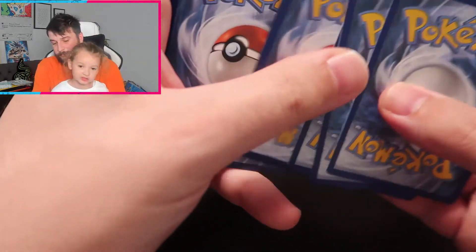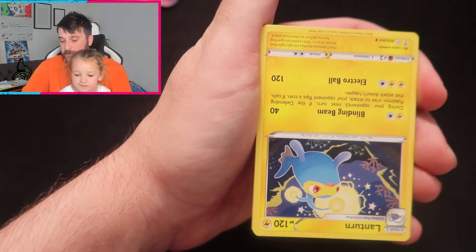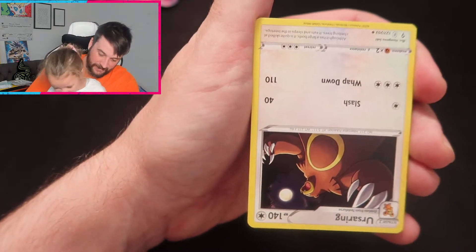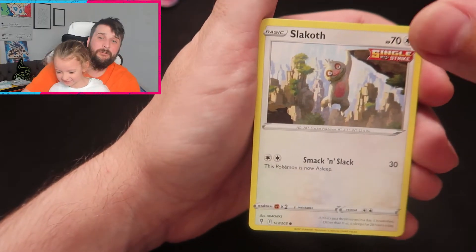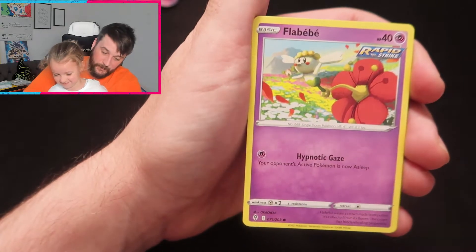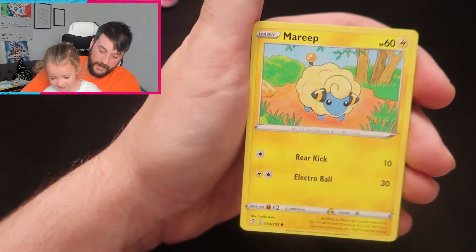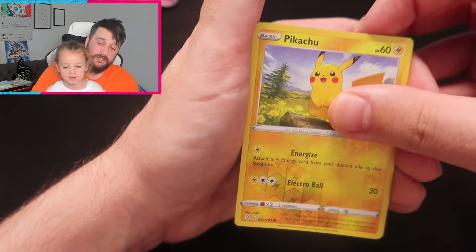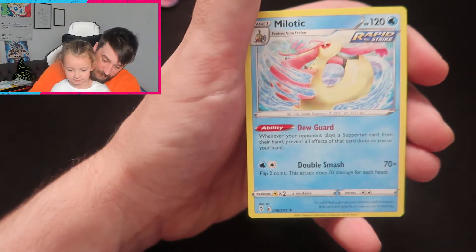You're going to open Umbreon next. So we do start with a Fire Energy. We get a Lanturn, a Teddiursa, a Crustle, a Slakoth, a Flabébé, a Carbink, a Dwebble, we get a Marill — that's beautiful artwork — a Reverse Holo Pikachu, that's a very very nice card, and then we get a Milotic Regular Rare.